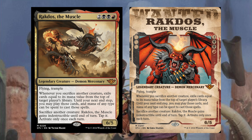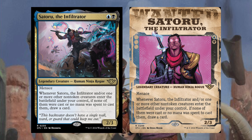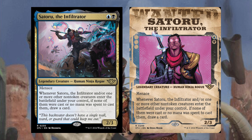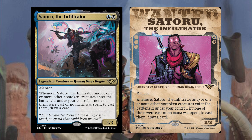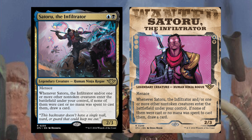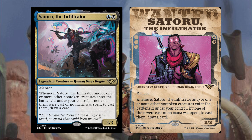Next is Satoru the Infiltrator — just one blue and black, Legendary Creature Human Ninja Rogue with menace. Whenever Satoru the Infiltrator and/or one or more other non-token creatures enter the battlefield under your control, if none of them were cast or no mana was spent to cast them, draw a card. Satoru seems really built around the new plot mechanic — you've already paid the cost to exile it and cast it for free, so you're paying nothing. The idea is to refill your hand and plot more cards from there. A cool effect.